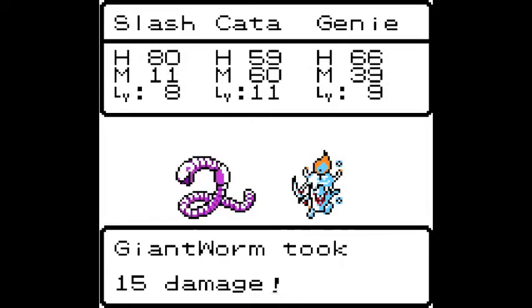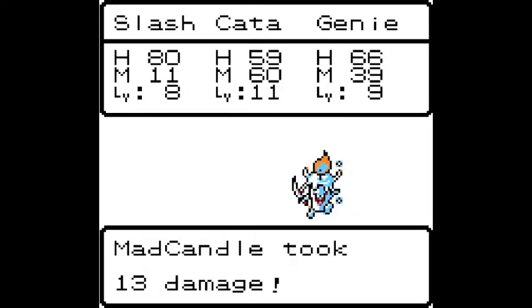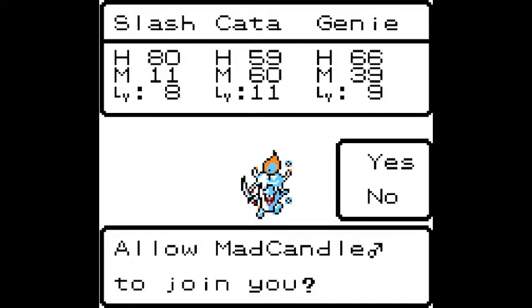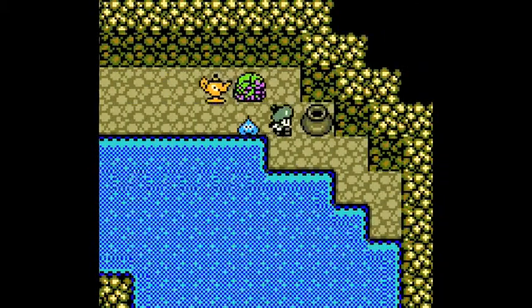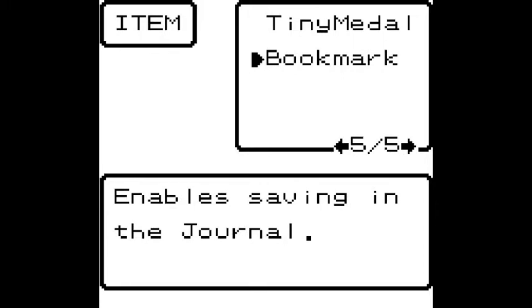We're going to be handling some more side quests. Our monsters are a lot stronger now — 15 damage! You should have no real reason to ever visit the Oasis after you've handled these last few things. You can actually find monsters in the water. Terra obtained the bookmark. The bookmark is something that enables saving in the journal.